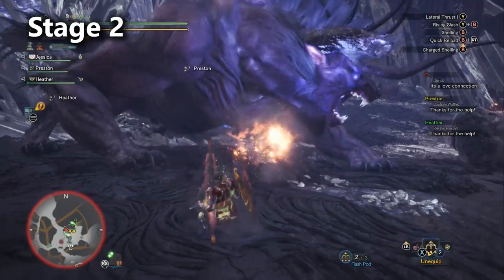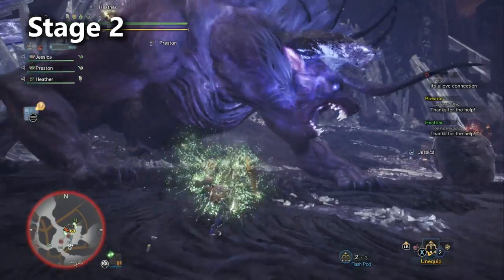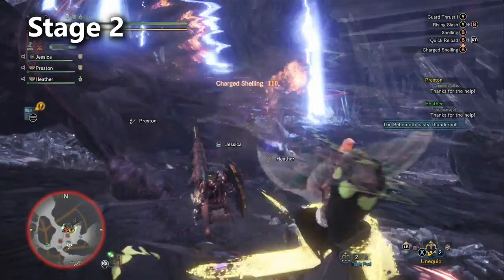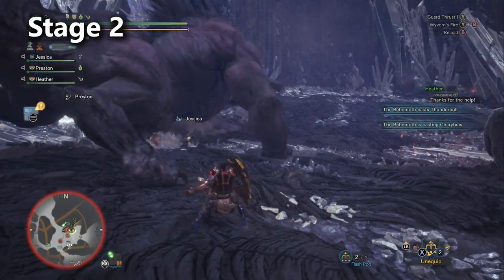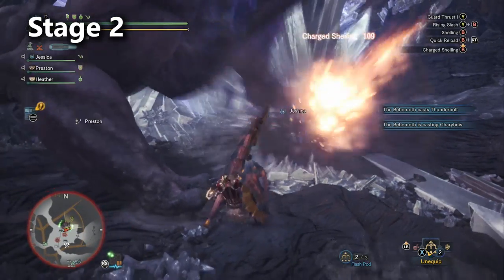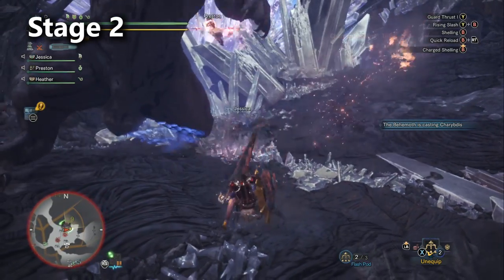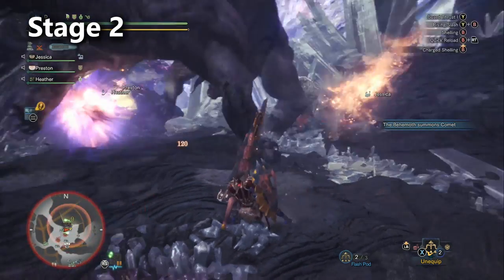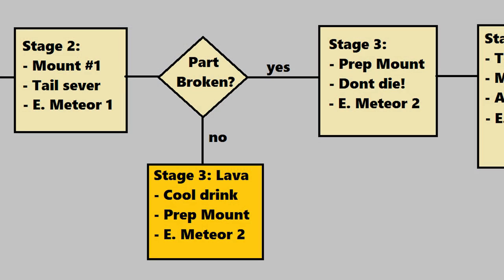He has two paths he can take for stages three and four. If you fail to break part of his body, he moves down into the lava — which is what you don't want — because the lava is just another thing you have to deal with, and then he eventually goes down to Teostra's Nest, and I don't like fighting him down there. I think he's a bit more difficult.